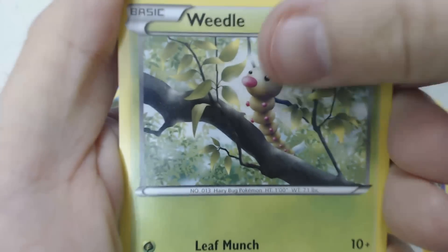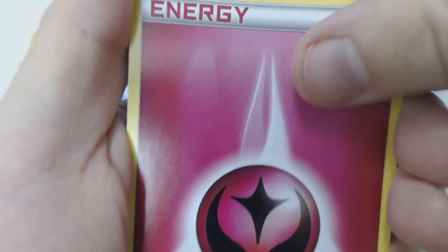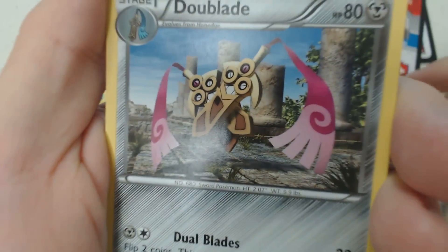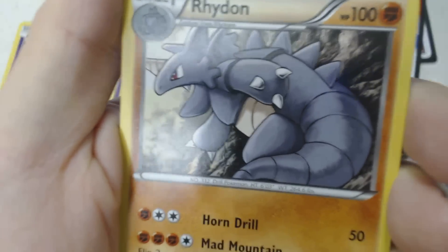We start off this pack with a Lightning Energy, Weedle, Fairy Energy — this is the card of the set right here, that Fairy Energy — Skiddo, Spoink, Professor Sycamore, my first one of this set, Hard Charm, Doublade, Reverse Spoink, and Rhydon.